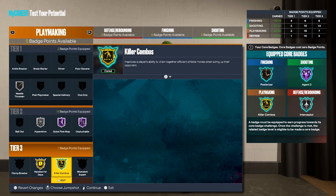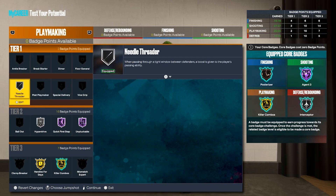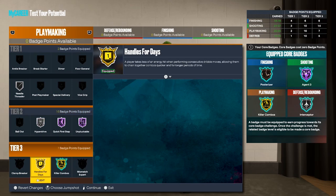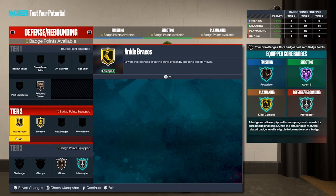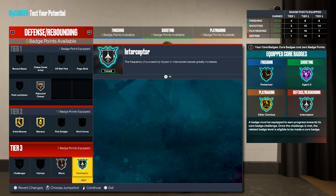I have 25 playmaking badges: needle threader, hyperdrive on silver, quick first step Hall of Fame, unpluckable Hall of Fame, handles for days on gold, and killer combos as my core badge. For defense I got rebound chaser for a few boards, ankle braces gold, menace gold, pickpocket — which is glove now — on bronze, and interceptor on silver for the passing lanes.